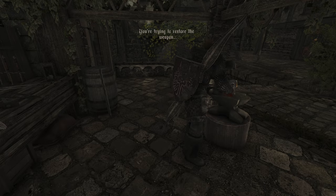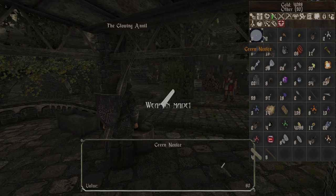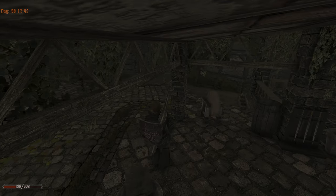I'm really curious what does that do to the weapon - trying to restore the weapon. So there were more important weapons that we most likely sold. And the weapon is... The blade is effective against orcs. Requires strength. Old orc slayer - novice. That can be improved if we learn more stuff.